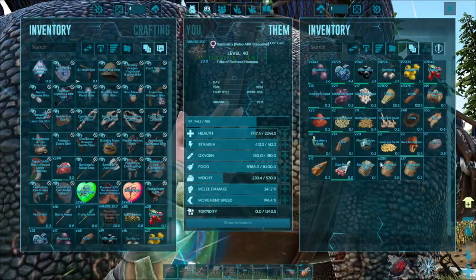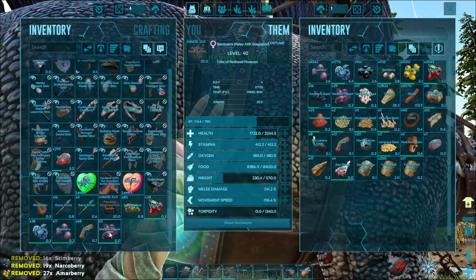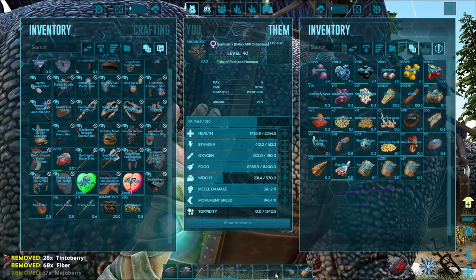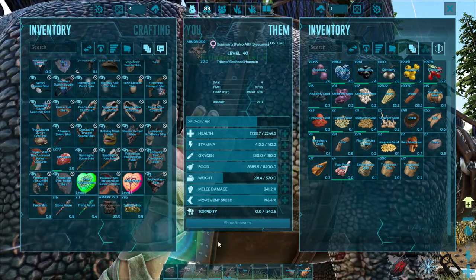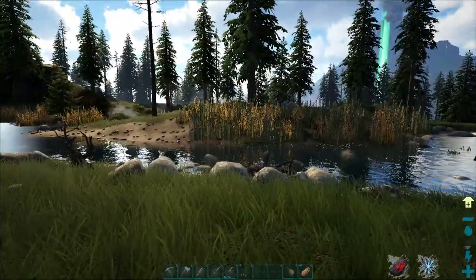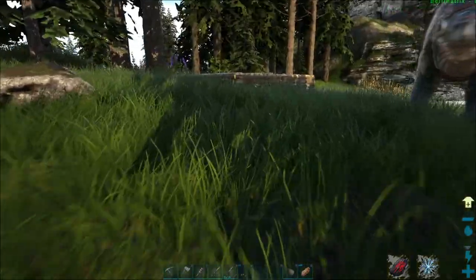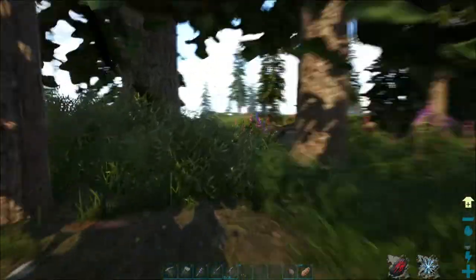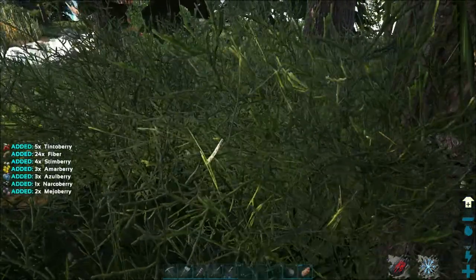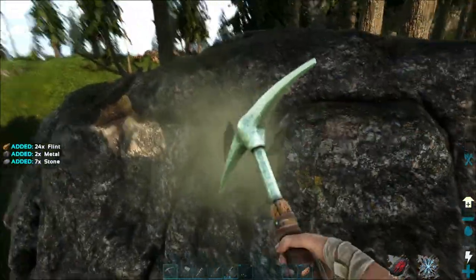How much stone do I have on this guy? Not much. I'm going to grab some stone — we have plenty of wood, thatch, and fiber. Yeah, I think I'll build a temporary house here — at least a little 4x4 I think would be fine, at least enough to get started. Just going to gather some more fiber, get some flint and some stone.